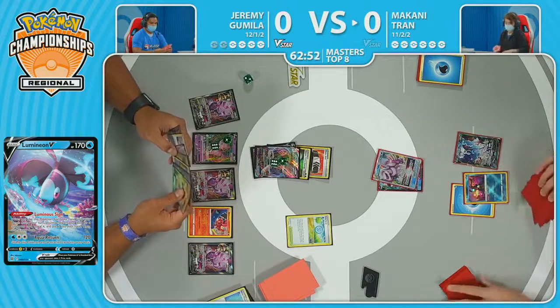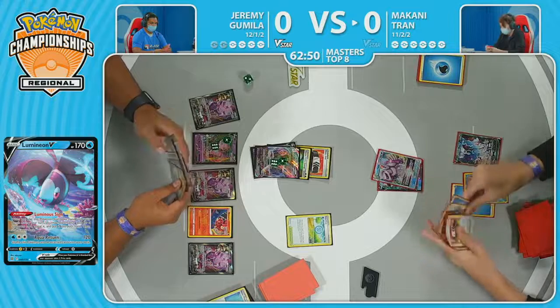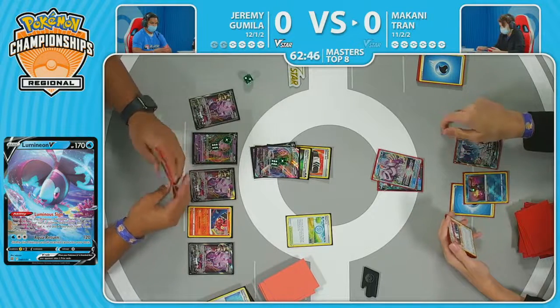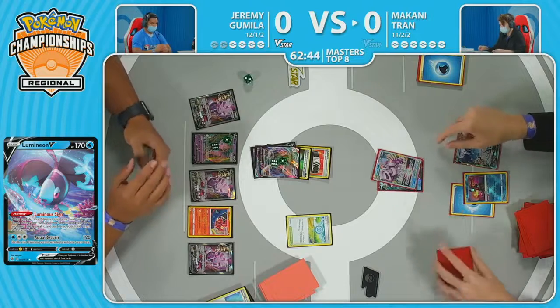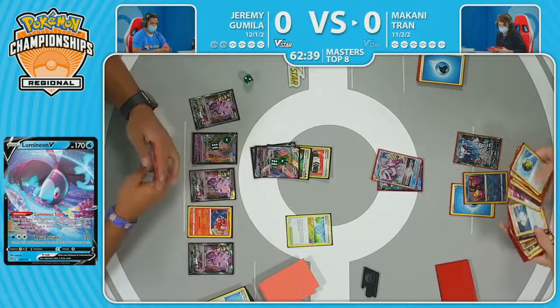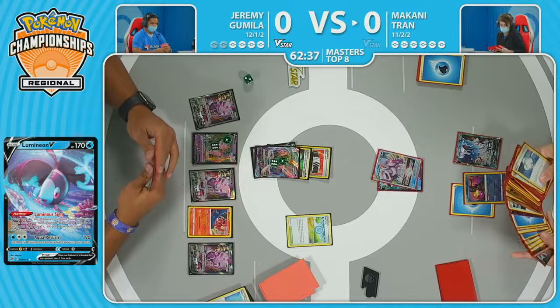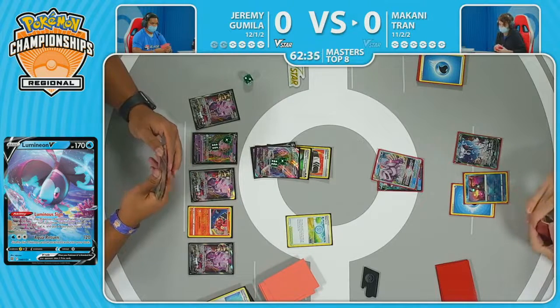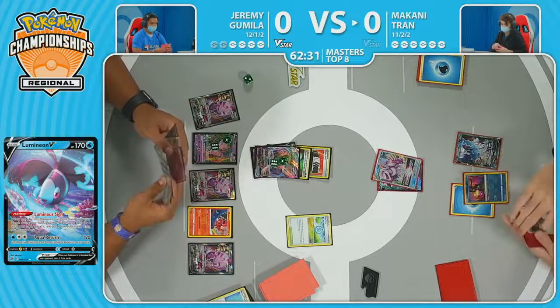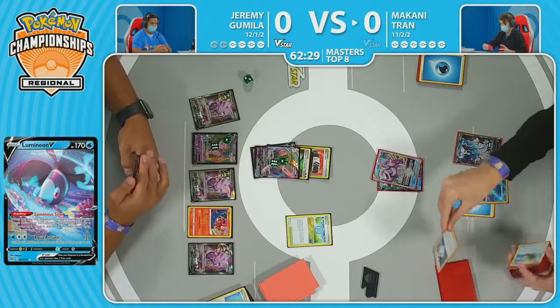What does Makani need off of this Lumineon? Well, you need to attack. They're going to get that Melanie and be able to get an energy on that Origin Form Palkia V-Star, attach for turn, and then hopefully take the knockout. You're going to have to do a little bit of math. Once you have the Melanie in play, not only are you attaching the energy, you're drawing some cards. And yeah, it's already being eyeballed here — trying to just keep up at this point.